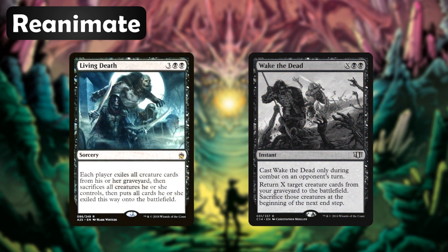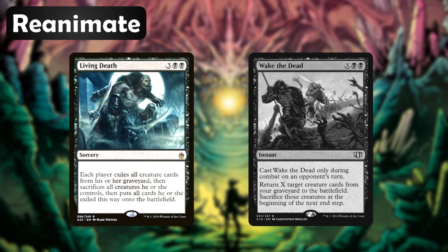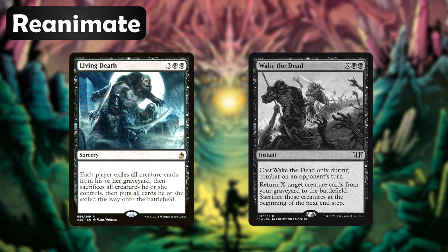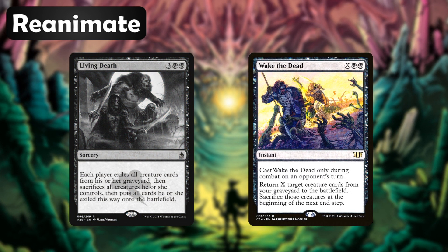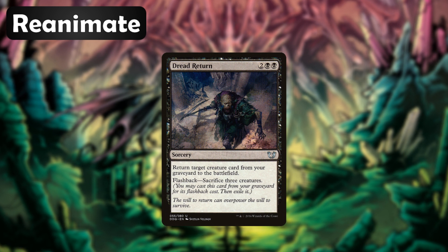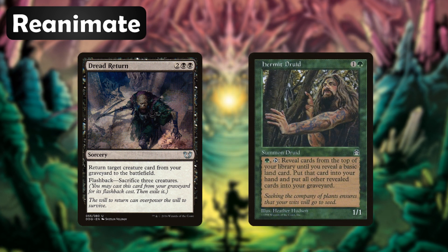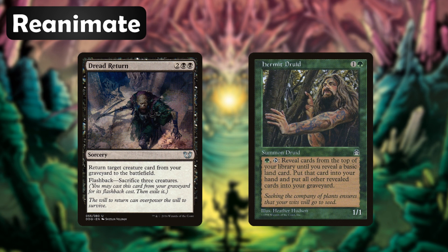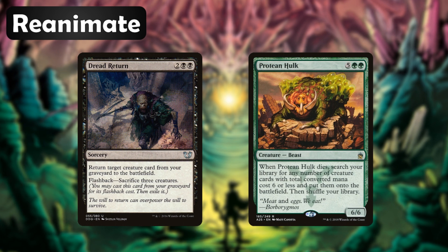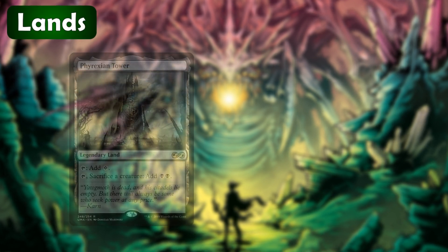Now we have two spells that can bring back multiple creatures at once: Living Death and Wake the Dead. Living Death essentially swaps all creatures on the battlefield with all creatures in graveyards — the idea is that when we cast this, all of our combo pieces will already be in our graveyard so we'll be able to combo out and win, and we won't have to worry too much about what our opponents bring back. Same goes for Wake the Dead, which is an instant — great because it allows us to wait for the most opportune time to combo out. Finally we have Dread Return, which reanimates a single creature but has a flashback cost of sacrificing three creatures. Remember the Hermit Druid plan — if we dump our library into our graveyard we'll still be able to cast this from our graveyard, most likely targeting Protean Hulk to immediately sacrifice it and begin searching for our combo pieces.